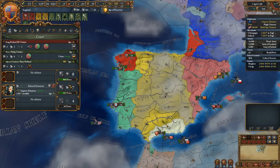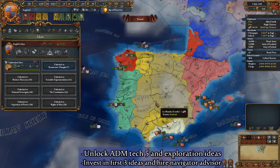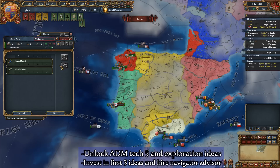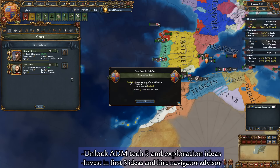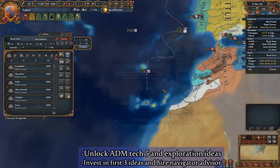With our new Iberian holdings in place, it is time we set our sights on exploring the new world. Fast forward until you have enough monarch power to unlock Administrative Technology Level 5. Once unlocked, it allows us to select our first idea group, and we will choose exploration. As soon as you unlock this idea group, spend 400 diplomatic monarch power and invest in its first idea. Next, hire an explorer for your fleet, which should contain at least three light or heavy ships, and order them to discover all regions currently available to you. I highly recommend saving your diplomatic monarch power so that you can invest in the first three exploration ideas, as the third exploration idea offers a massive plus 50% colonial range modifier, which, taken in conjunction with the navigator advisor, will allow you to reach the Americas.